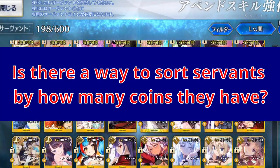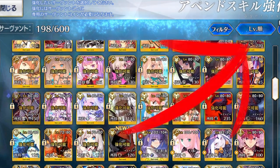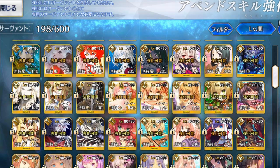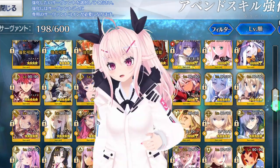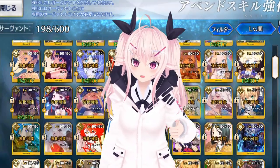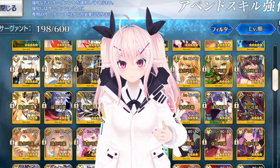Is there a way to sort servants by how many coins they have? Not that I know of, but in the Append Skills Upgrade menu, you can go to Sorting Options, turn on Smart Sword, and it'll only place servants that are capable of being upgraded at the top of the list. This includes both servants that have enough coins to unlock a skill, and servants that already have skills unlocked but can upgrade the skill level with QP and materials. Sorting by bond levels or NP levels isn't very helpful, since that doesn't take into account the rarity of the servant.